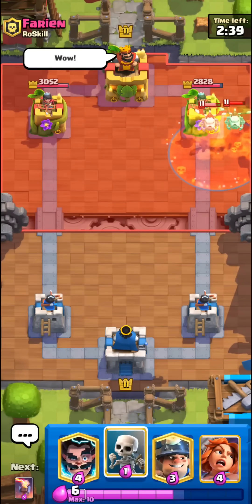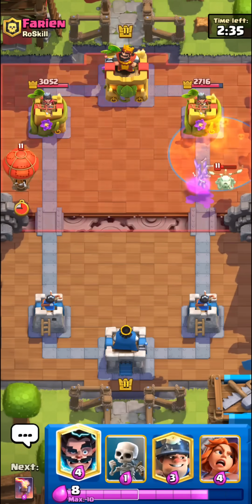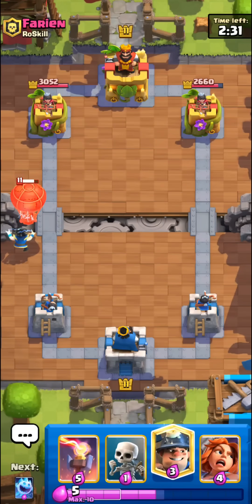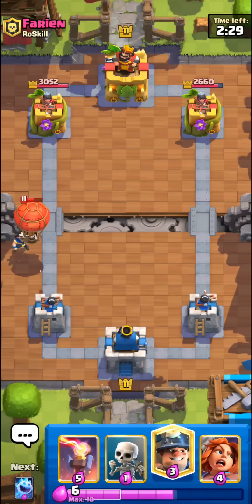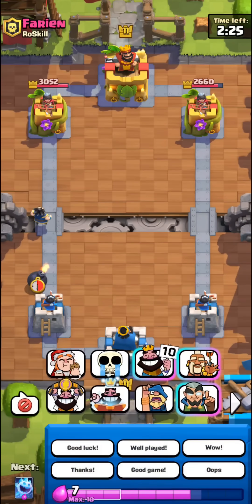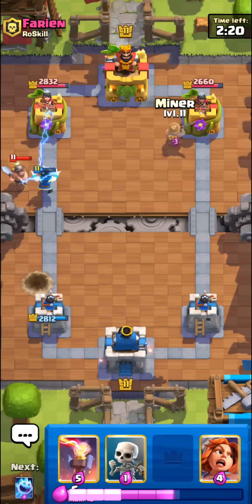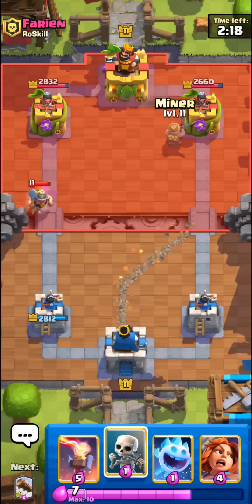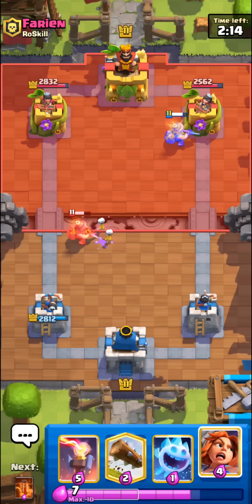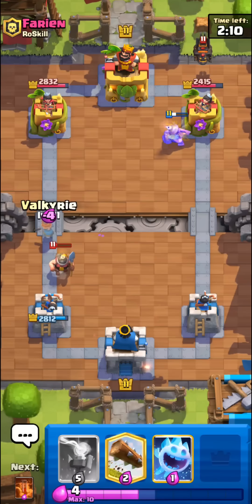This opponent might have Lava Hound — pretty much the only deck that runs Skeleton Dragons. It has to be Lava Loon. Pretty happy actually, this is probably like the one decent matchup for this deck since we do have the Inferno Tower. Miner does like no damage anymore with this deck. Modern miner cycle decks at least need one other win condition like Wall Breakers or a Mortar. This deck is like a tickle deck — you just tickle the tower until it goes away.